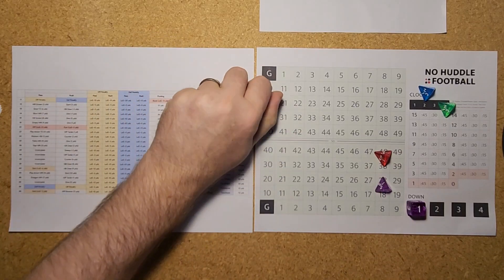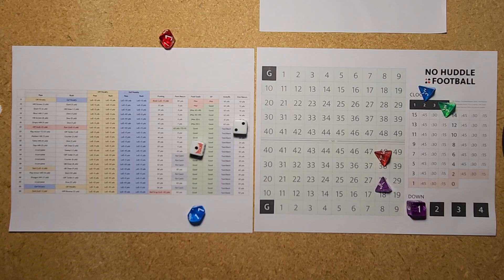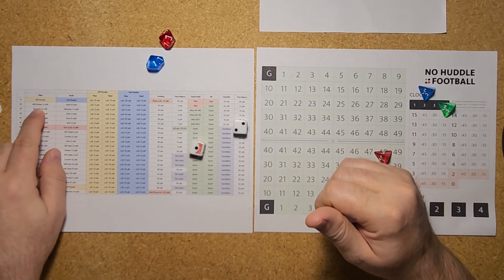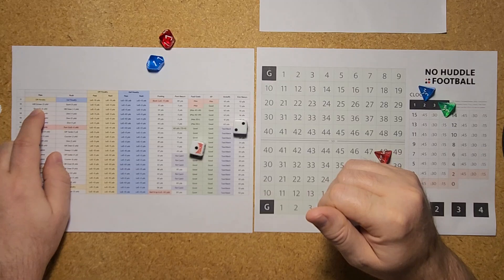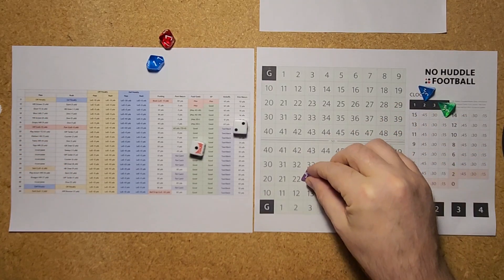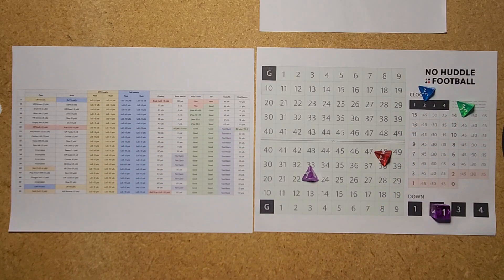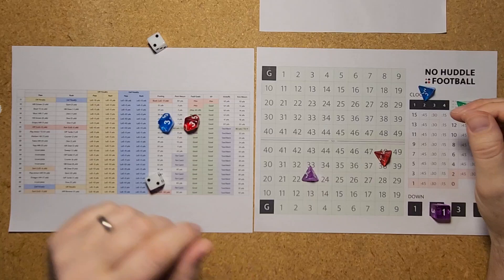Let's see if the Vikings can drive the ball — their last possession ended with a TD pass to Addison. A 17 is a passing play — Kirk gets it out to Addison again for 5 yards, out to the 33. Second down and 5 for Minnesota. I like this little player finder — basic but it gives you the flavor of the game.